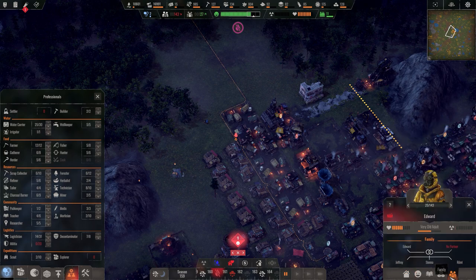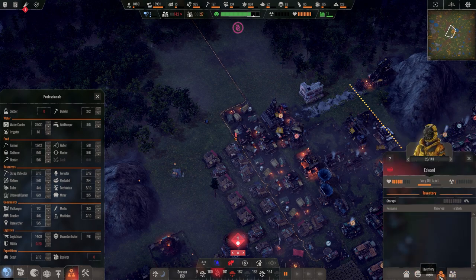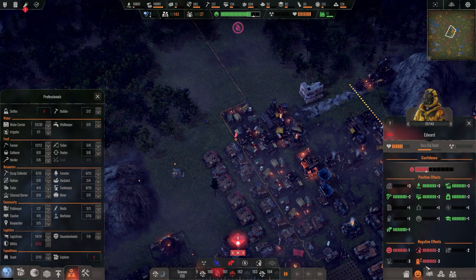What is this person's problem? I feel like they've been upset for a while. They're a little hungry, but that's not the main reason. Oh — somebody died, and their house has been severely damaged. That gave them an unpleasant experience that reduced their confidence for a certain period of time. Edward, you're very old — you'll probably just die soon anyway.